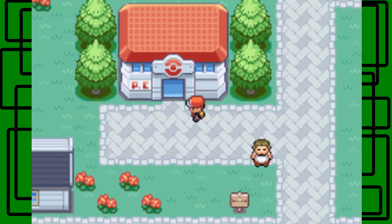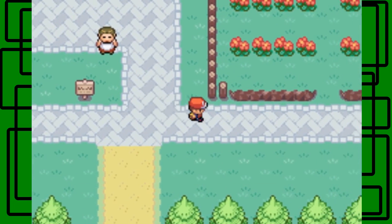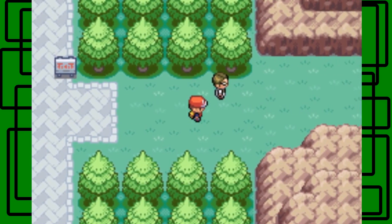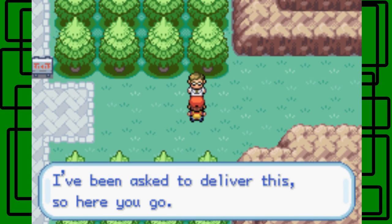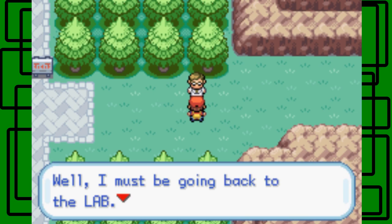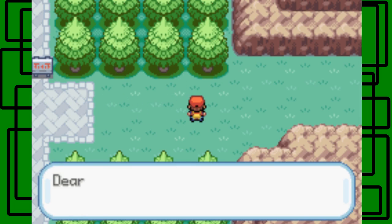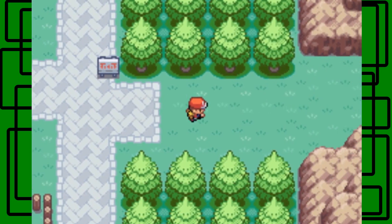Let's hit up the Pokemon Center real quick, then move on east of Pewter City. Oh look, it's one of Professor Oak's aides. He says: Steven, I'm glad I caught up with you — I've been asked to deliver this. Steven received the Running Shoes from the aide. We got the Running Shoes! Press the B button to run, but only where there's room. There's also a letter from mom: she says she'll always cheer for us. When you run in tall grass, you have a higher chance of encountering a wild Pokemon than if you walk.